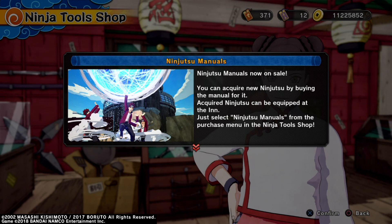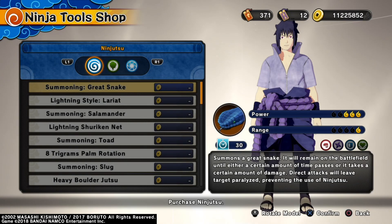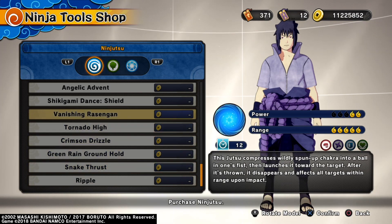Now a lot of you are probably going to be a little bit disappointed because y'all thought they were going to add some new jutsu in here, which who knows, they might do that in the future. But for now, when I look through the shop — as you can see on the screen — it looks like just all of the base game jutsu are there.